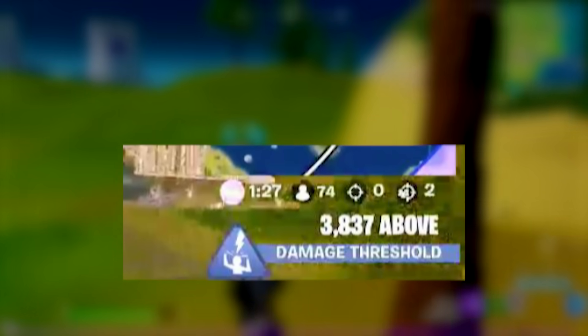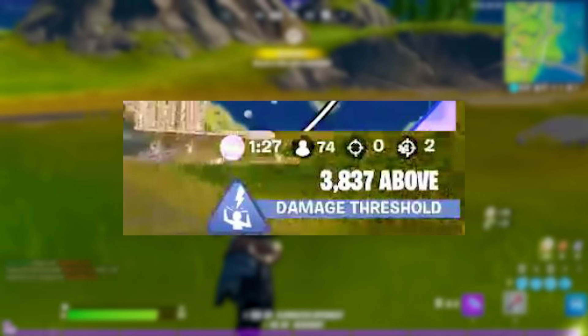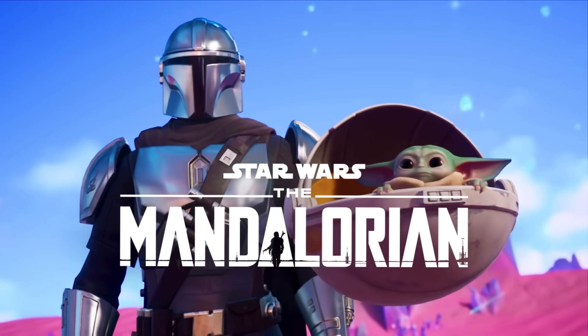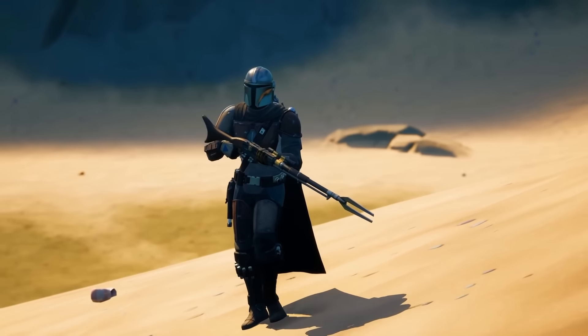Some players were stupid enough to leak the strategy into pro scrims, meaning it never made it into FNCS. But this kind of thing kept reoccurring — in Chapter 2 Season 5, the NPC The Mandalorian also counted as damage towards Storm Surge.